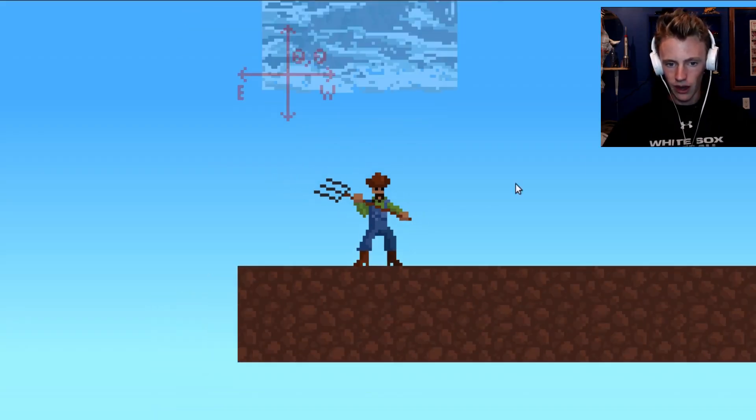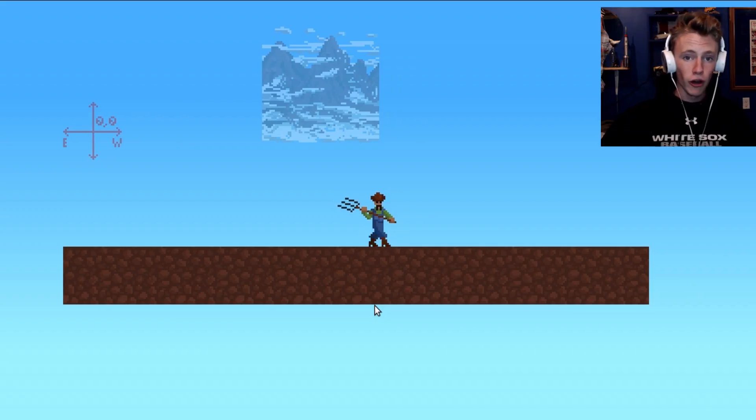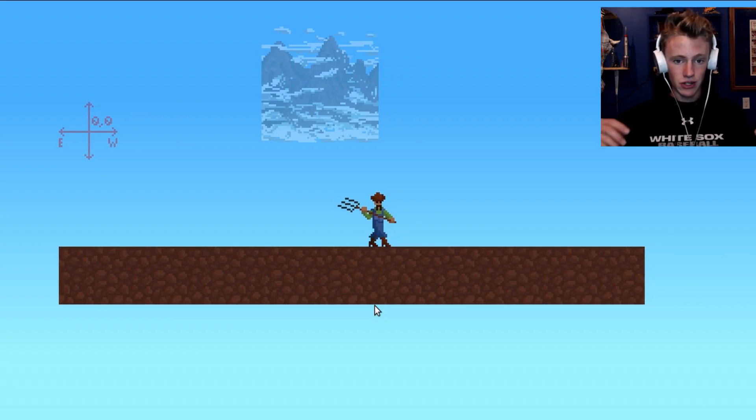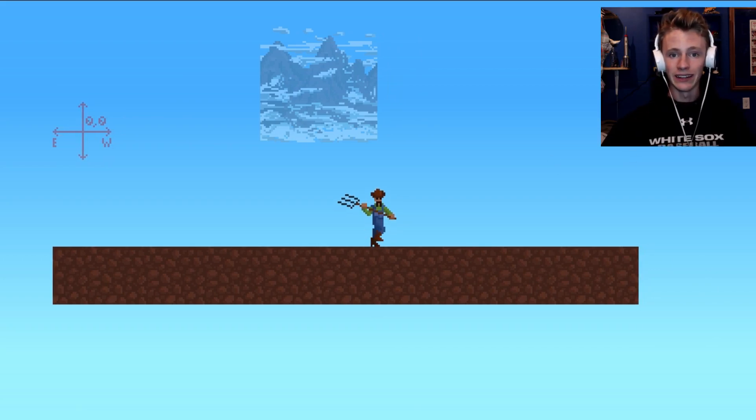For example, I can play the idle animation or I can play the walking animation. This way I don't have to hard code any of the values in — I can just simply load the JSON file and do all the sprite editing in LibraSprite. Now, what's a JSON file, you might say? Well, a JSON file is a...